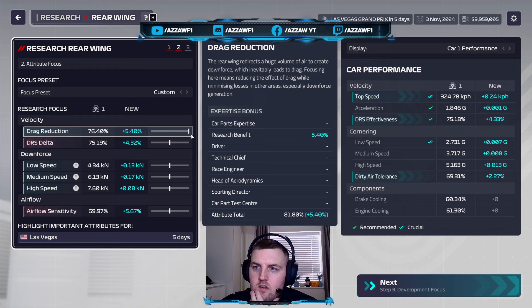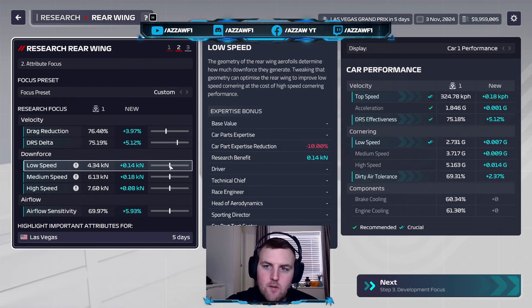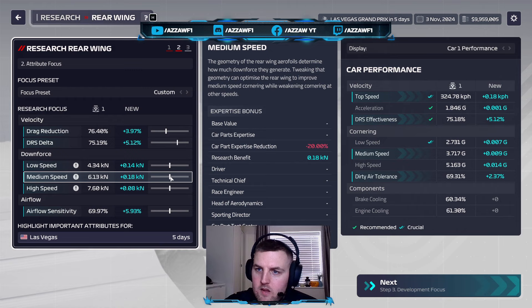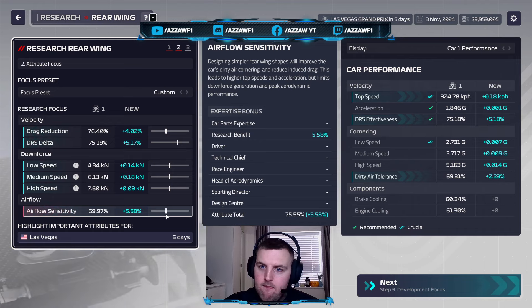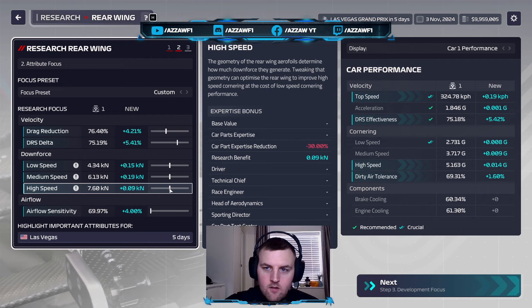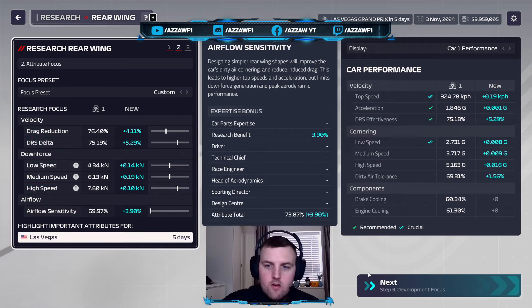I want to take acceleration as well, going to there. This is going to make my DRS effective but reduce my low speed. We're not the best on DRS, and we're about fifth on low speed. I can build that back up — take the DRS back, leave it in the middle. Medium speed I'm pretty happy with. I don't want to lose too much DRS or acceleration. I'm going to lose my dirty air tolerance a little bit, bring just the high speed up a little bit. That's what we're going to do. Have we got the money? We've got 1.4.